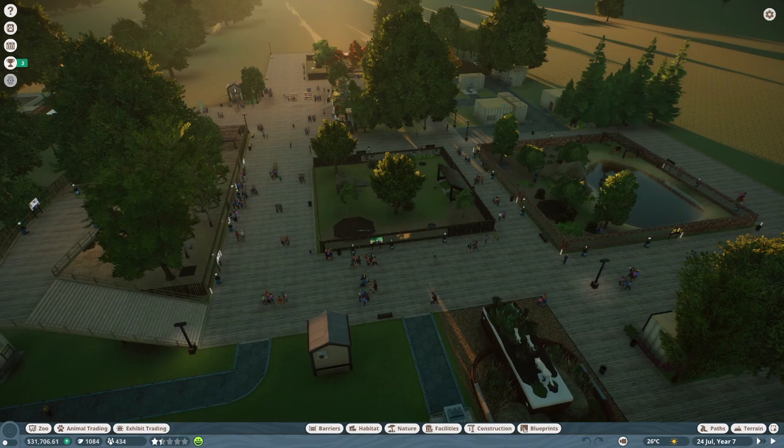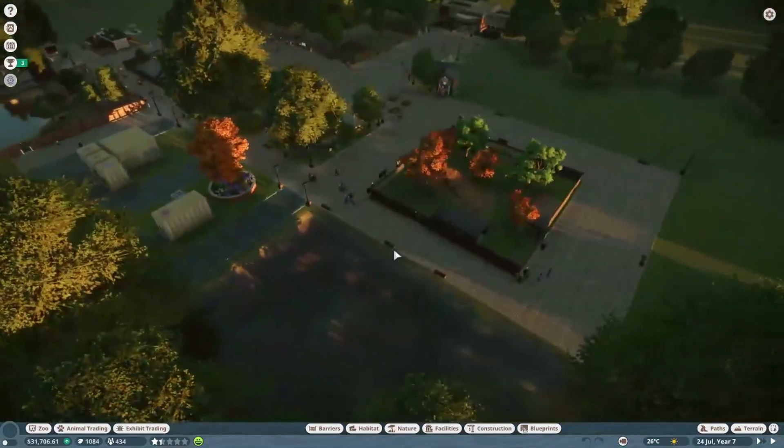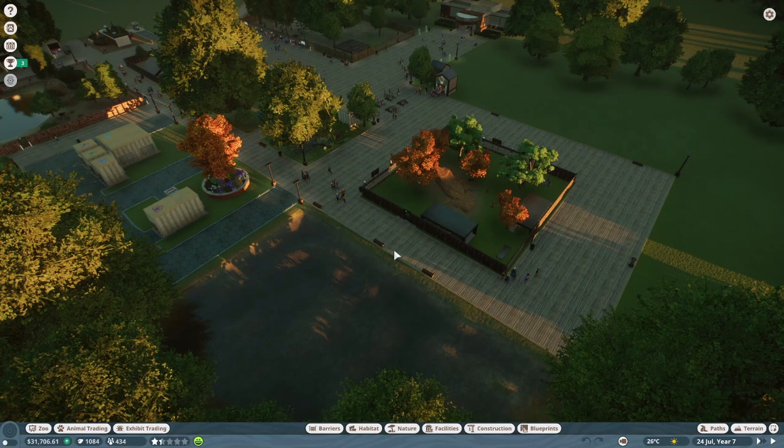Welcome back everybody to another episode in Planet Zoo. We're not going to be doing too much today — just a few minor tweaks to the zoo itself. I was thinking of doing some talk points and going through a couple of bits, as well as maybe a little bit more natural tree and decoration design. I didn't want to make too many more habitats right now, otherwise we're going to outdo ourselves. We need to build up the cash flow first and build up our rating in the zoo.